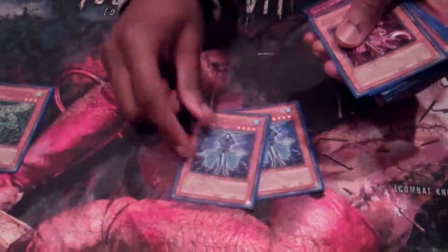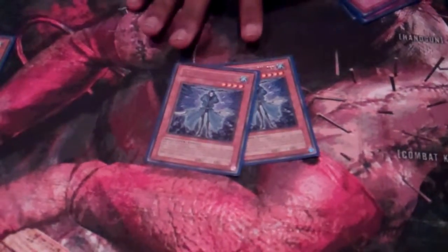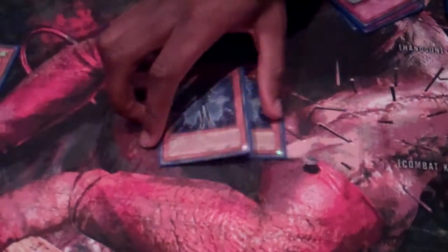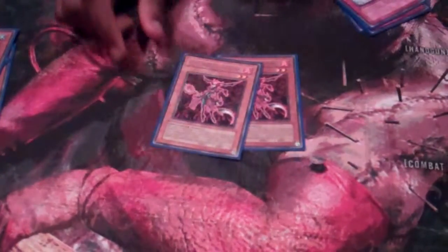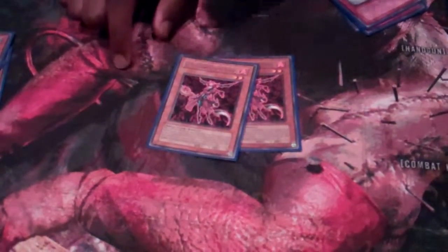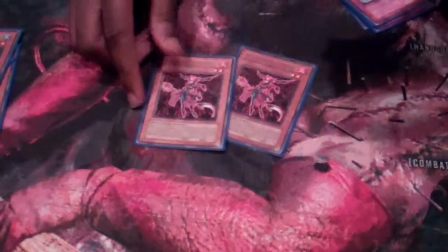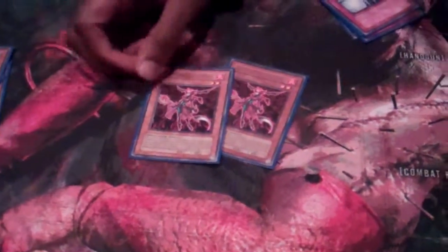Run two Waters, just because when she's Special Summoned by a Fortune Lady effect, you get to draw two. And that's pretty buff. Two Fires, just because there are a lot of beaters and I don't feel like killing them, so I just sub out to her and swing for 400. And she does burn damage — burn damage is always nice.